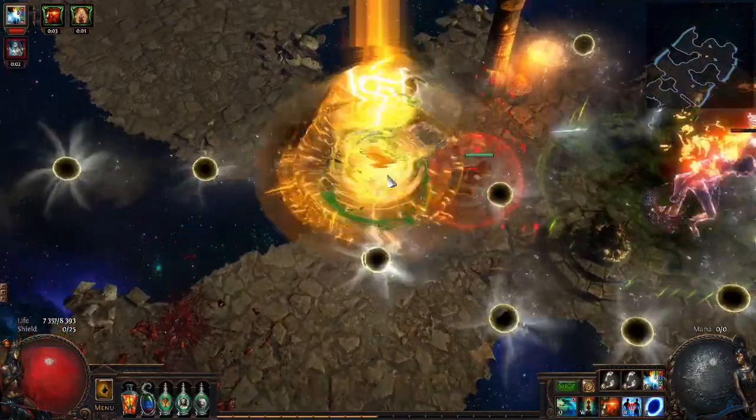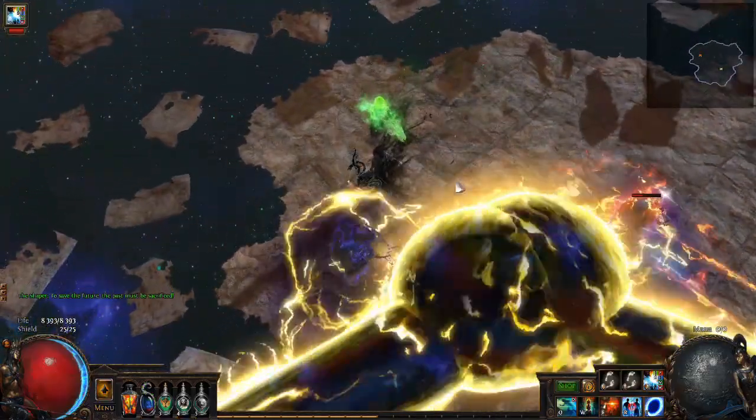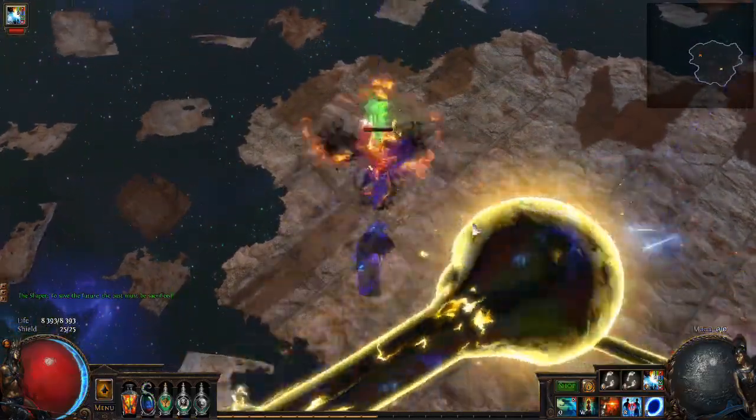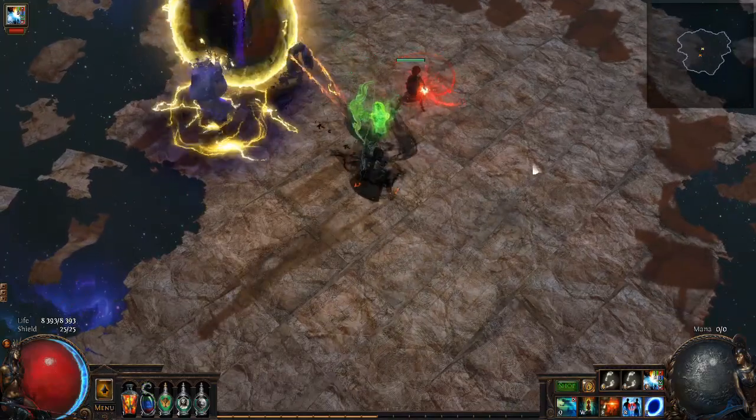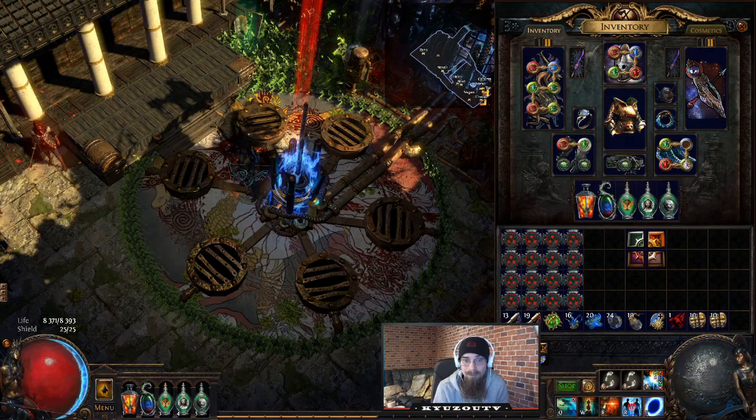In Phase 3, it's exactly the same as previous phases, except this time he summons a clone of himself that shares Shaper's abilities. The clone is a little weaker and untargetable, so we can't actually damage him, and he can troll the hell out of you if you don't pay attention.